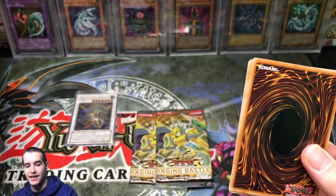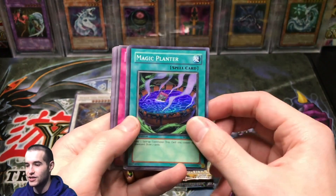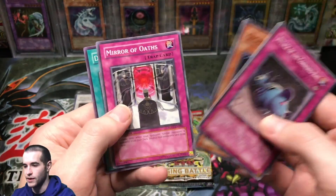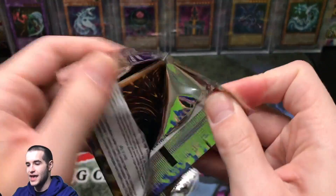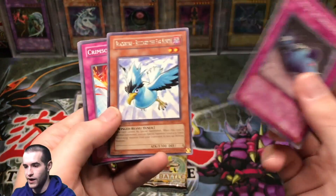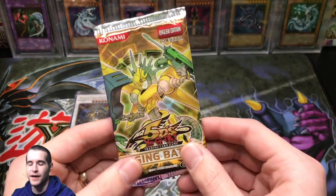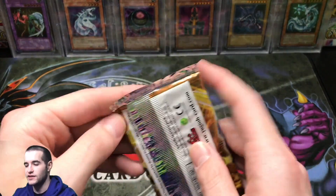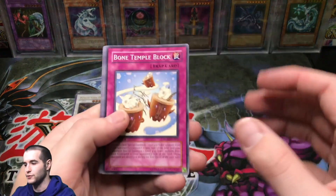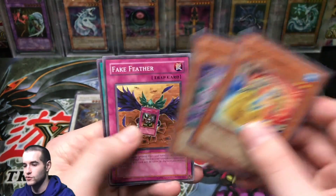We've got three more First Edition Raging Battle. Hope you guys have enjoyed this — make sure you hit the like button and subscribe for future openings. We have insane openings coming up. Wonder Clover, Magic Planter Super Rare First Edition — starting to get some foils! Moja, Attack of the Cornered Rat, Gigastone Omega, Mirror of Oaths, and Double Tool. Two more packs — let's pull something epic, maybe a Secret Rare. We're probably not getting a Ghost, but it'd be nice. We do only have one Ultra. Attack of the Cornered Rat, Blackwing Blizzard the Far North. And the final pack — we opened 29, left one for the 10k opening.